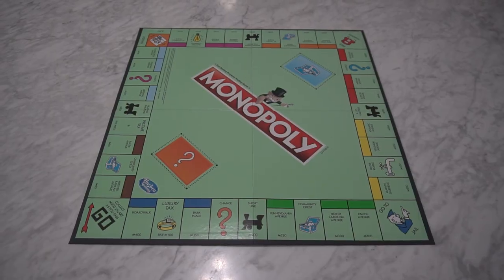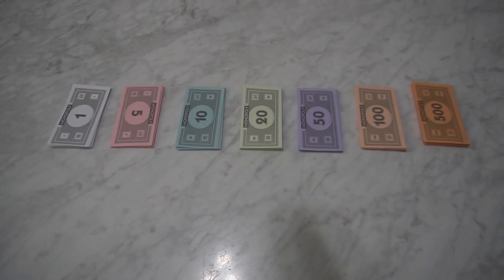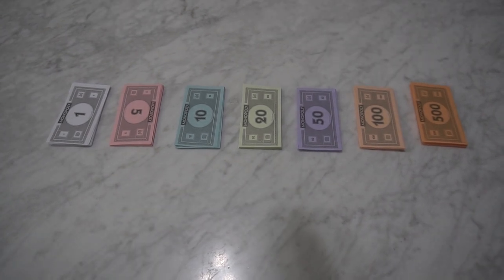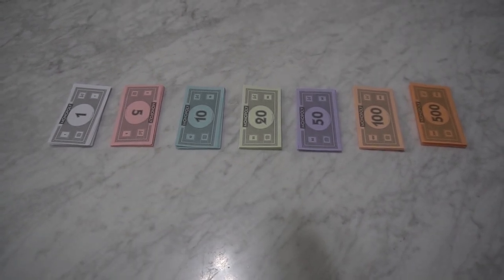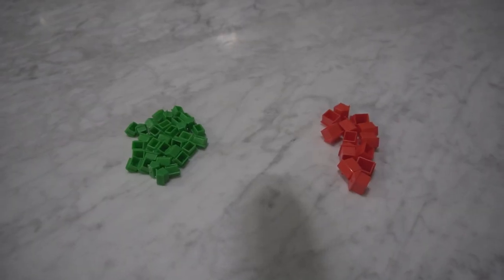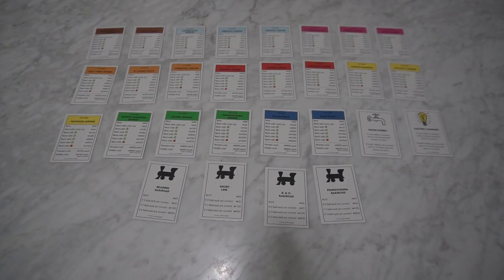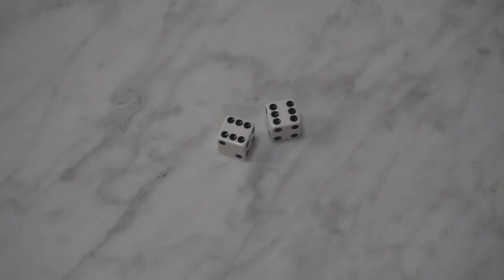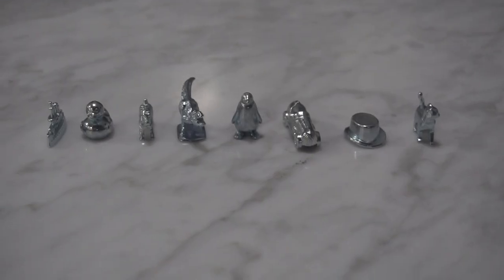You should have one game board, money in stacks of ones, fives, tens, twenties, fifties, one hundreds and five hundreds, thirty two houses and twelve hotels, twenty eight property cards, chance and community chest cards, one pair of dice, and eight game pieces.